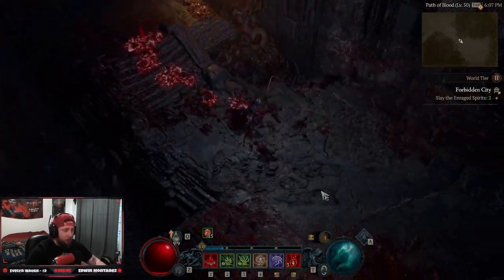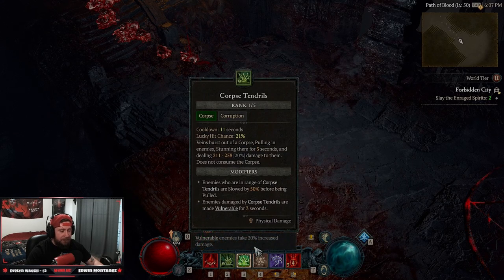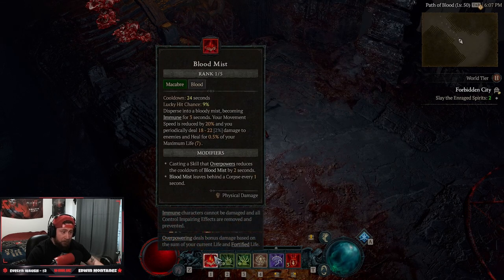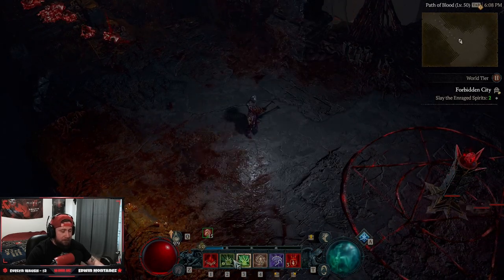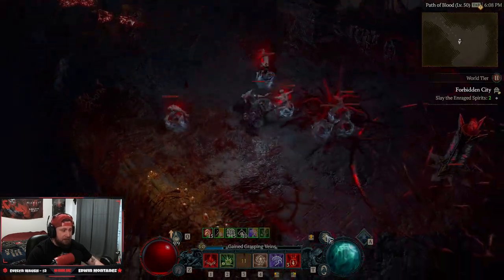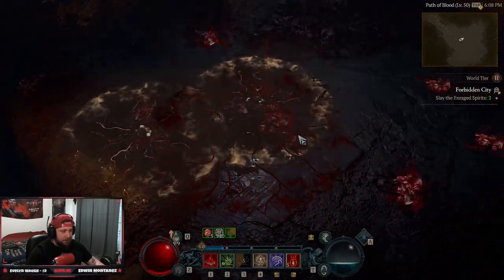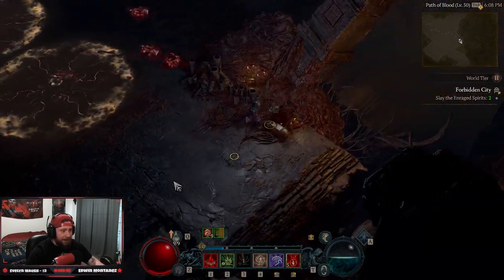Here's the rotation: you Reap to create a corpse, then use Corpse Tendrils to pull everything together, then Blood Surge. Against single targets or big elites, pop Bone Storm. You have Blood Mist to get out of dangerous situations. Once you've done your Blood Surge, you can use Corpse Explosion to get all your resources back. Bring them all in, blow them up, they're all dead — get your essence back. Very simple rotation, very fun.